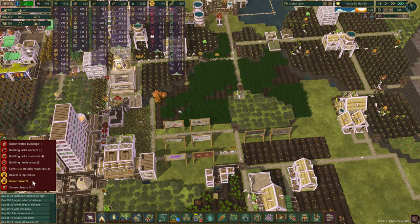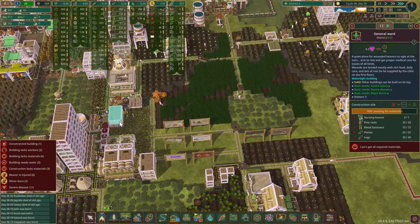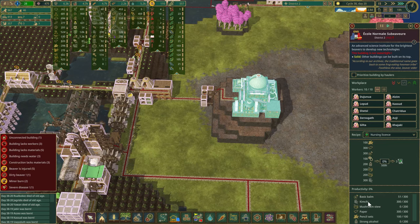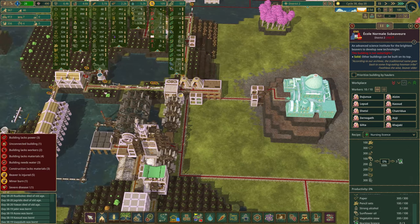We've got beavers with minor burns and beavers with injuries. We haven't got the other general ward yet — we're working on our nursing license. What do we need? Basic balm — okay, they're making that. Pencil sets, paper, basic balm, sunflower oil — we have all that. We don't have strong alcohol and we still need mushroom stew.